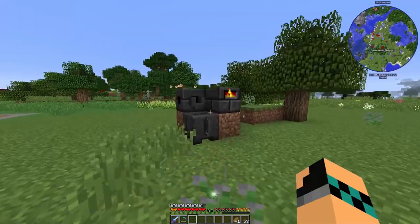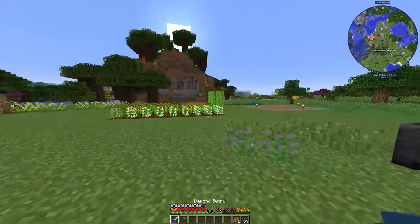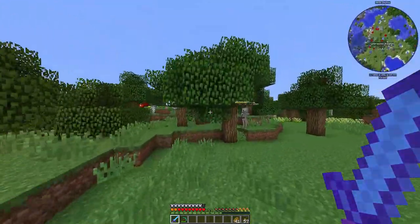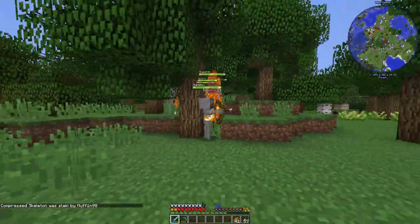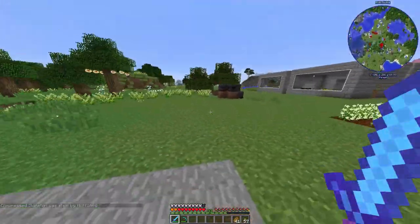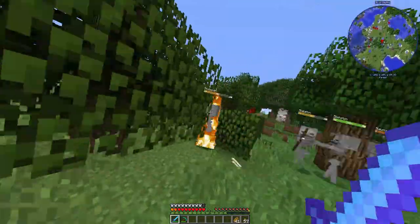Today I'm thinking of extending our smeltery and maybe getting some Tinker's Construct tools, better ones than this diamond sword. I do see a skeleton over there which I want to get rid of. He hit me first. Oh, that's a compressed skeleton, that's not good. Oh dear. I'm in a hole as well. Let's see, can we kill some of these skeletons without dying too much?